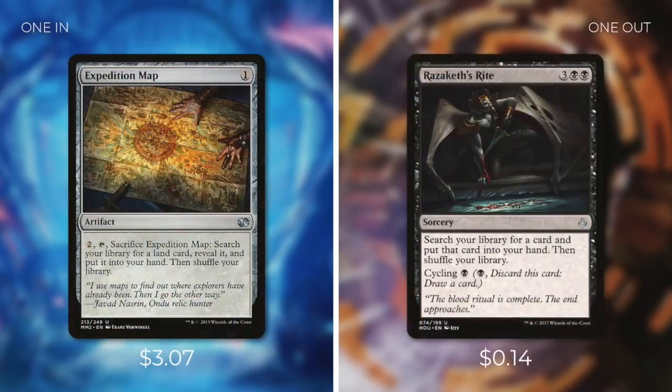Next up, we're going to be adding an Expedition Map, which is an artifact that costs one, and we can pay two, tap, and sacrifice it to search our library for a land card, reveal it, put it into our hand, then shuffle our library. For our Expedition Map, we're going to be taking out Razaketh's Rite, which is a sorcery that costs three black black. It allows us to search our library for a card and put that card into our hand, then shuffle our library, and we can cycle it for a black. A pretty high percentage of the time when we're tutoring for a specific card it's going to be a land. Because of this, Expedition Map is a lot more efficiently costed and helps us get the job done easier — instead of paying five mana to go get that land, we essentially pay three mana and we can do that over two turns.